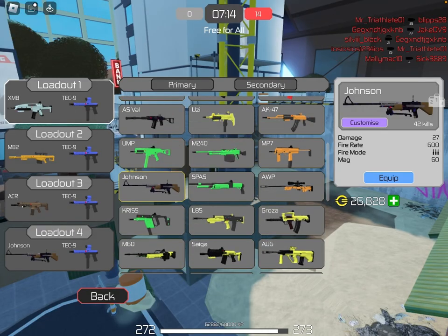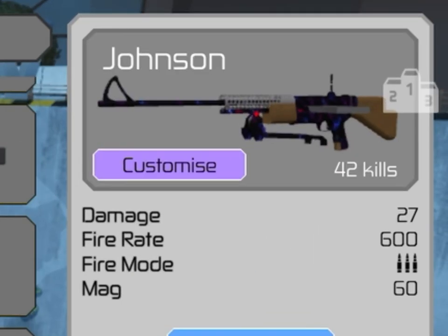And then they added an LMG called the Johnson. It's a M240 light machine gun. It's got 27 damage, 600 fire rate, it's fully auto, and it has a magazine capacity of 60.